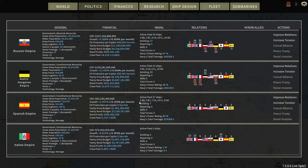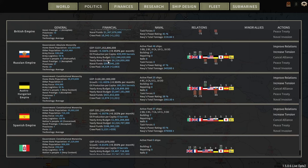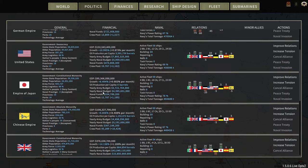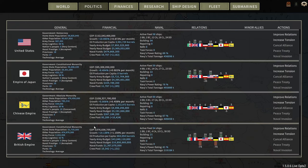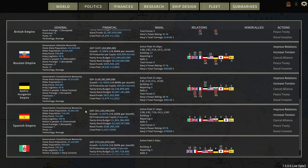Spain — possibly also an early enemy: two battleships, five battlecruisers, seven heavy, 14 light cruisers, and nine DDs. And then there's me, with a GDP of 72 billion, which is more than Spain but less than any other nation. Britain leads the pack with 376 billion GDP annually.